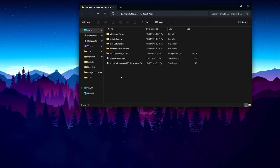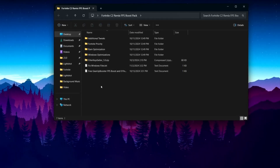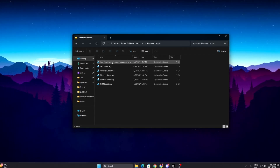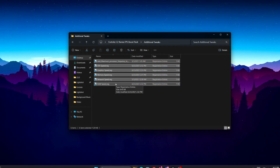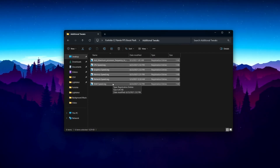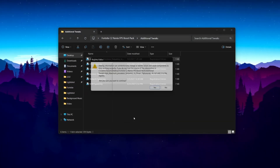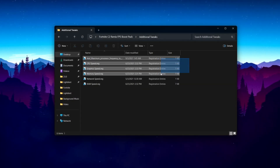Inside you will find a registry optimization, Filter Key Setter, some text optimizations, and Gear Up Booster for free, which will help you get lower ping and higher FPS. Open the Additional Tweaks folder — inside you will find registries to maximize CPU performance, CPU speed, GPU optimization, RAM optimization, and network optimization. Simply install all these registries one by one: double-tap, hit Yes, hit Yes again, hit OK.